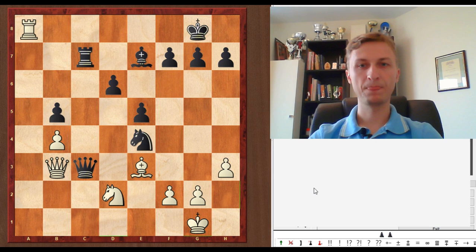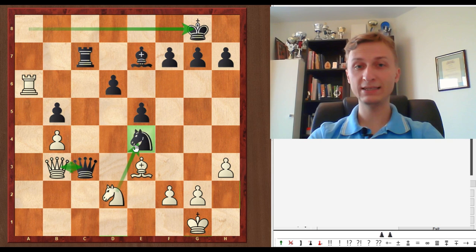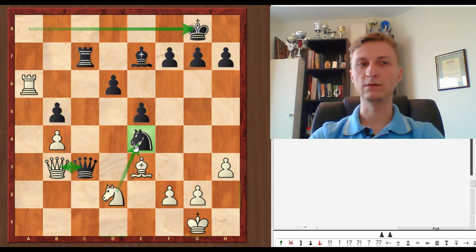A Ra8 check first doesn't work, because Black goes Bf8, Ne4 — and this isn't checkers. So Qb3 leads to a quick checkmate. But there is Qc6, a double attack. The only way White can play here is Rf8, Kf8, and Black's position is by no means lost — Black has a Rook and two pawns for two minor pieces, the position is very unclear, far from being a win. So White is winning only after Ne4; everything else, White is actually struggling for equality.